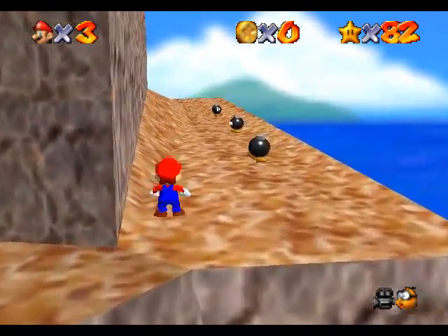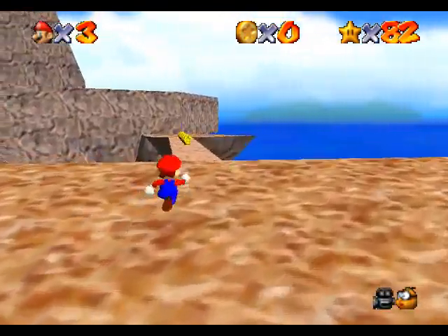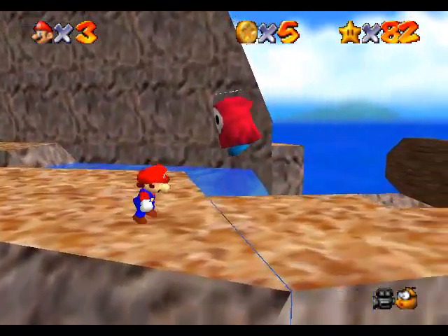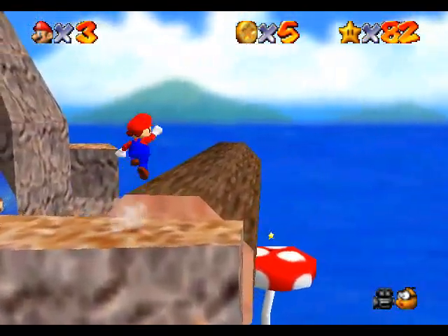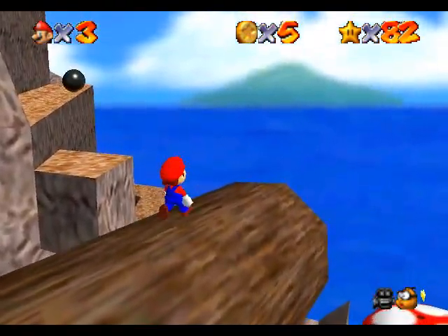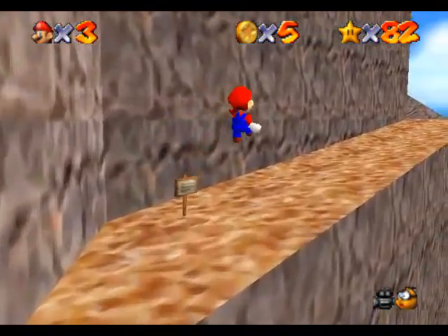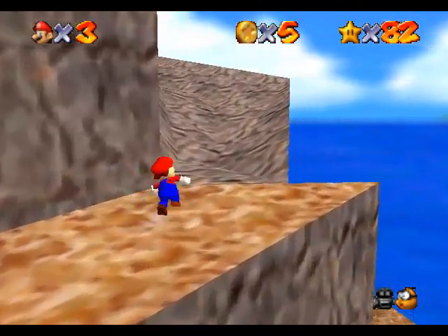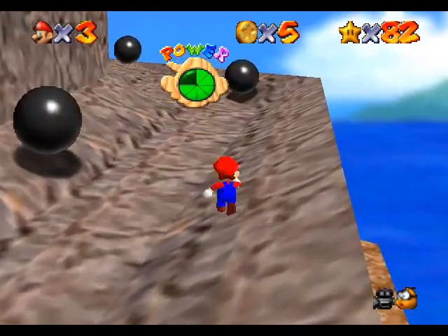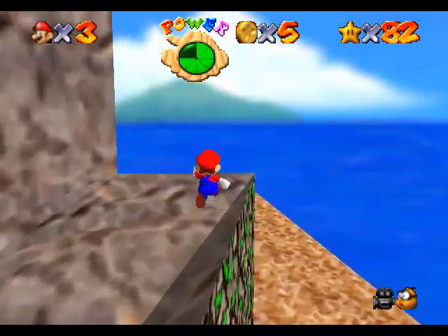In Mario Galaxy 2 they had Whomp's Fortress as the throwback galaxy, which was cool. Who would like to see this stage in a Mario Galaxy setting? Or what stage would you like to see redone in Mario Galaxy form, or just in any future game? Maybe Wet Dry World would be cool with the changing water levels. There's a lot of mechanics in Mario Galaxy that were interesting. Of course they work differently with the health system too.